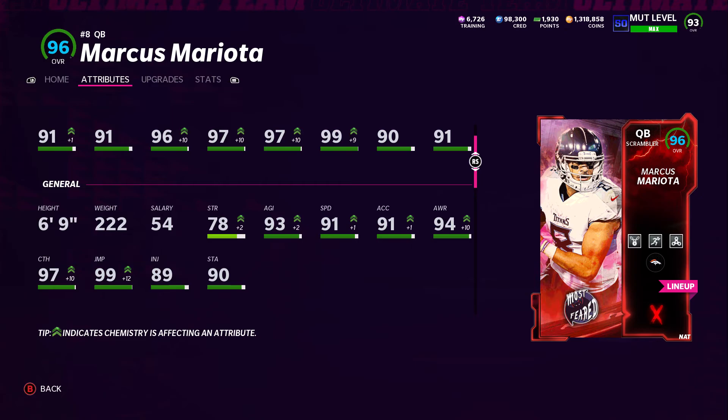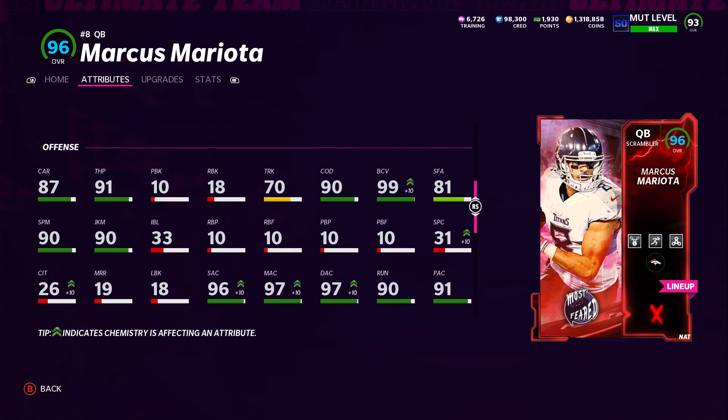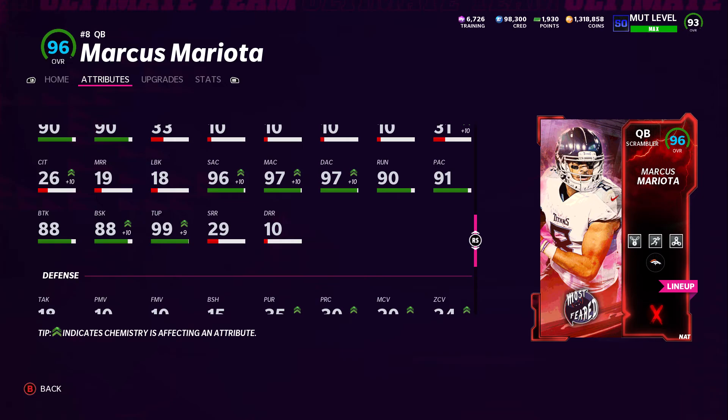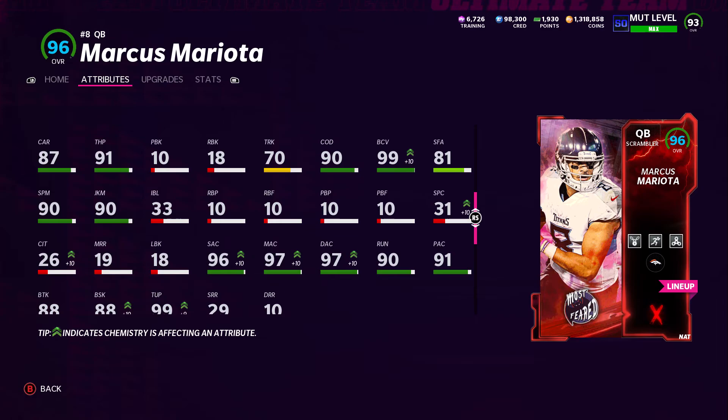For the card that we have, he's also now 6'9" from the Monstrous Might. He has 97 catching, 99 jump — what the heck — 93 agility, 91 speed, 91 acceleration, 94 awareness, 90 spin move, 90 juke move, 99 ball carrier vision, 88 break sack, and 99 throw under pressure. Really, really good card.